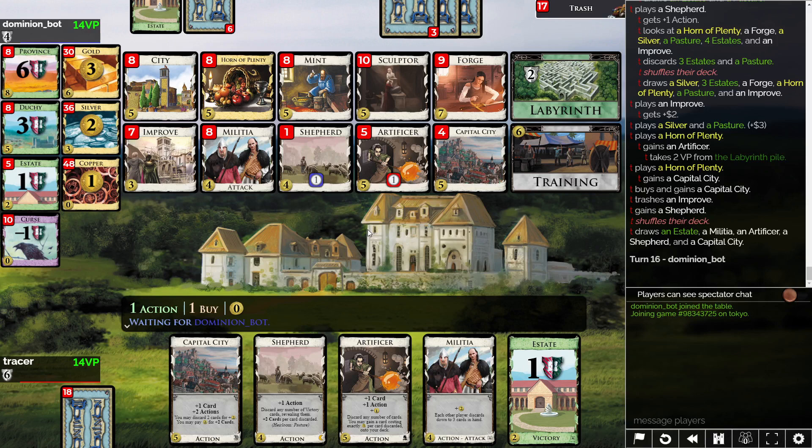Feel like we're finally going places. Turn 16 and we're going places — it's fiddly as heck, but so it goes. It's a slow build. Militia discard attack, Shepherd draws — just brutal. I think the deck has finally gotten there. Now we're waiting.